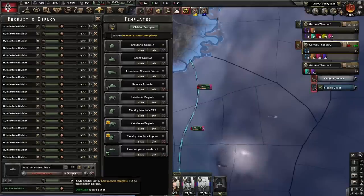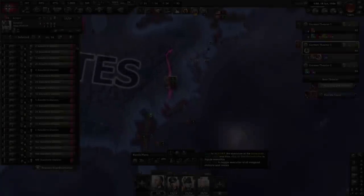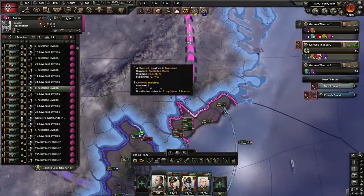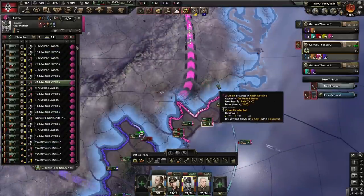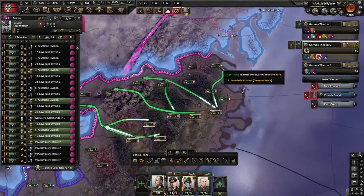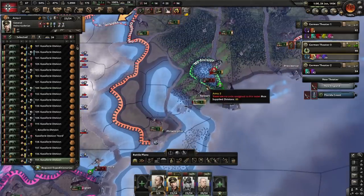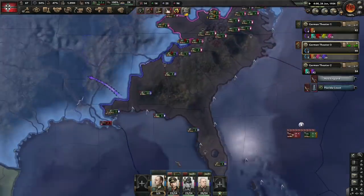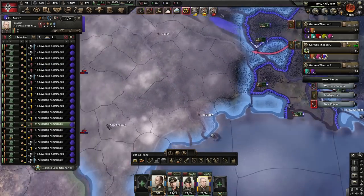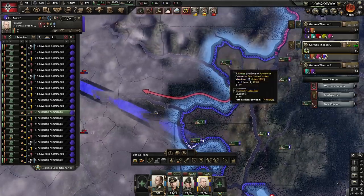You can go even higher on paratroopers if you break the division cap by artificially inflating battalion numbers, but it'll be a mess. The first few hours after making landfall in the Carolinas are crucial — don't trust the AI to push as aggressively as needed even with battle plans set to aggressive. Manually managing divisions here is a must, but the payoff is smooth sailing after. We quickly march up the east coast and towards Texas, being mindful of empty pockets. The AI will mess up your push by assigning divisions to random front lines after they've split.